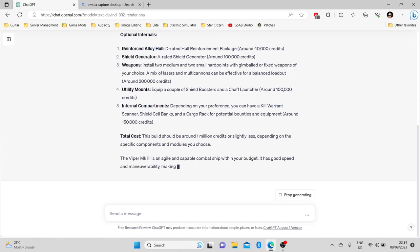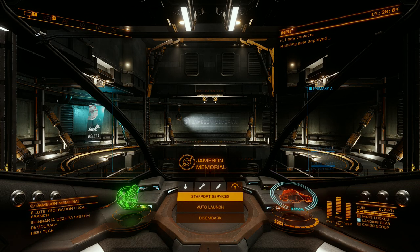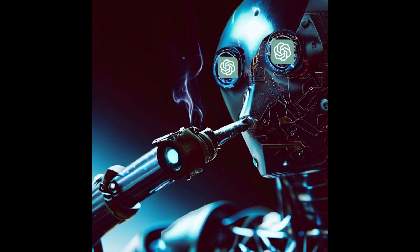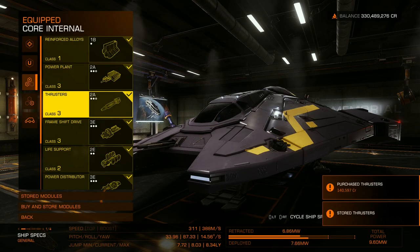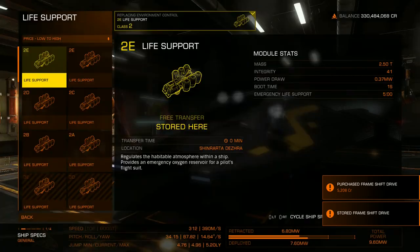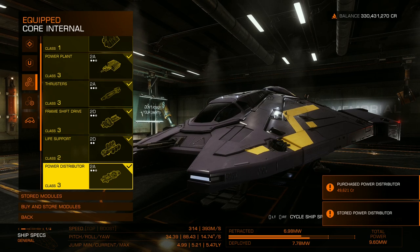Looking at the build, there are some positives. I do like a Viper Mk4, although it's been a long time since I flew one without any engineering. And since ChatGPT didn't specify any engineering, I can't add any to the build to make performance better. Looking at the core internals, the first thing I wonder is whether ChatGPT is going hard on the cybernetic crack pipe. On the face of it, it's not a bad build, but then you need to take the budget into account. Going A-rated with a full-sized power plant and thrusters blows the budget out of the water on its own. But this is a challenge, so I need to follow the spec. ChatGPT didn't mention the size of the core internals, only the rating, so I'll have to cut some corners here. At least it'll make the ship light, even if it's underpowered and slow.